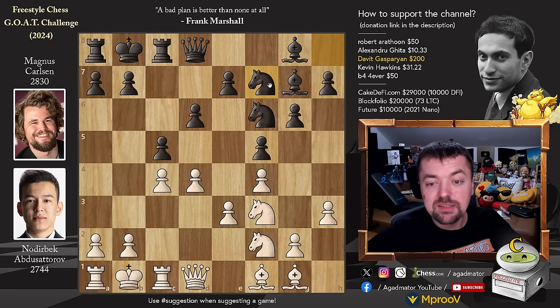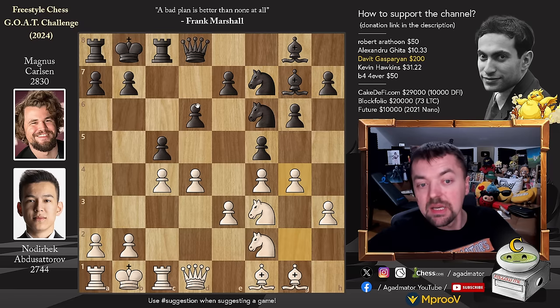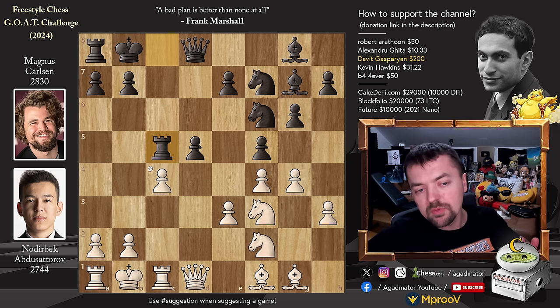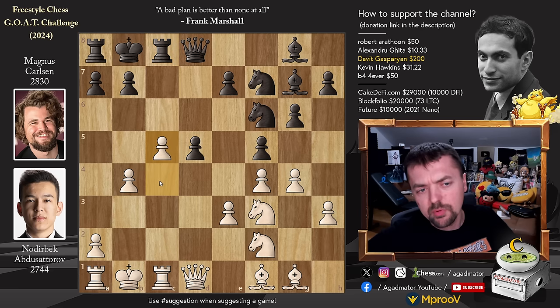Pawn to h3, knight to f7, and now pawn to g4, attacking on the king's side. Pawn to d5, striking in the center, and now d captures on c5. We have rook captures on c5, and this is the first moment where Abdusatov should have reacted with a swift pawn to b4. With b4, the rook goes back, you advance the pawn to c5, and your position is very nice. Then Magnus would probably strike with pawn to a5, and we would have fireworks.